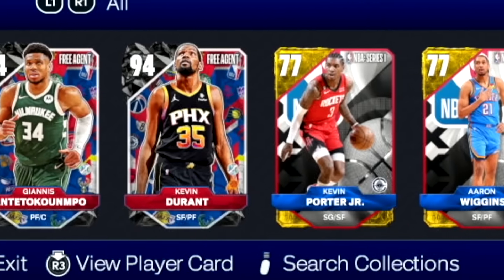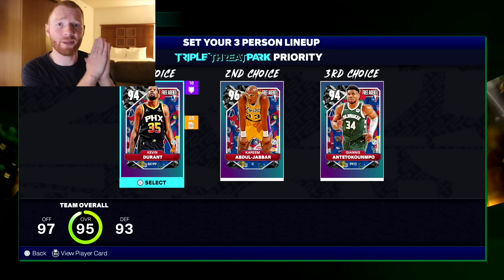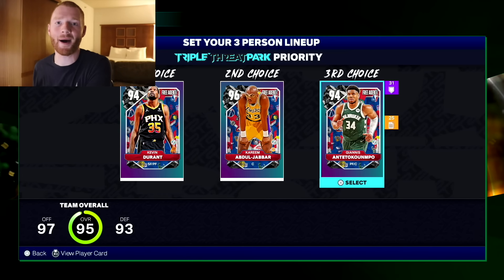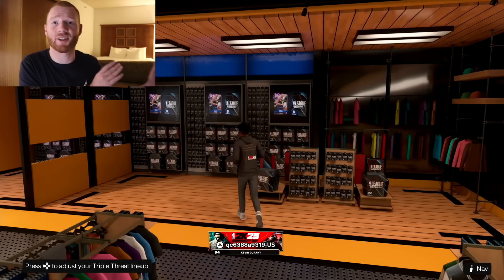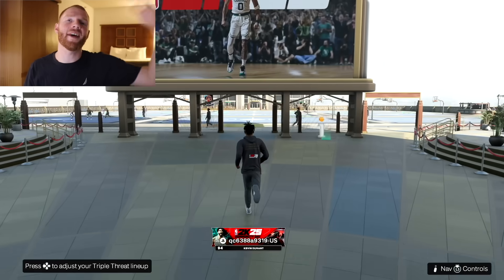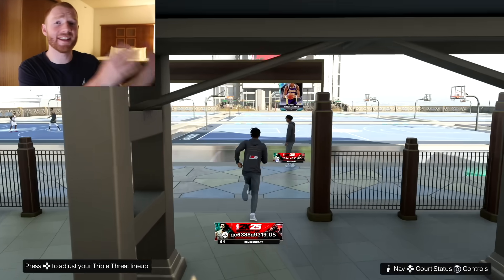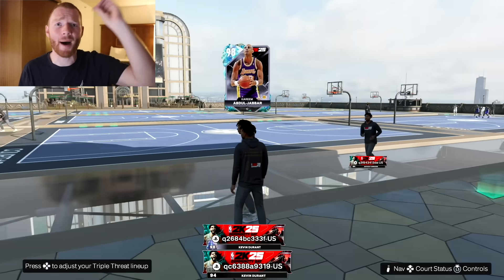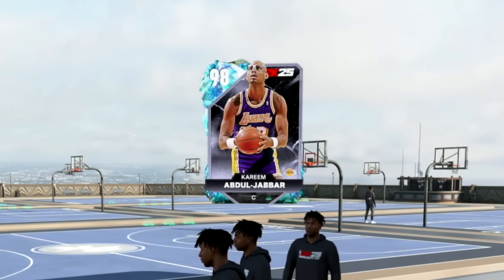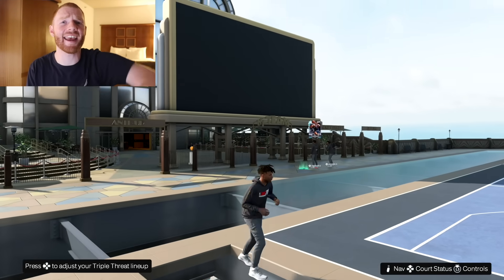That now meant we had our free agent cards and all of these golds from the starter pack. Once we picked three preferred players to use in Triple Threat Park, it was time to enter the park. We had a little walk around — I looked at the packs and the store. There's not much to do in the first room, but that changes when you run out to the actual park. The first thing I noticed was a player with Kareem above his head — not any normal Kareem, that's a Galaxy Opal Kareem.